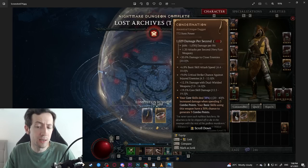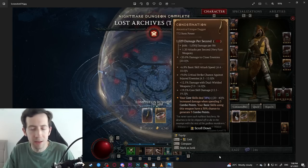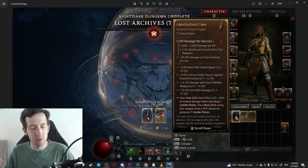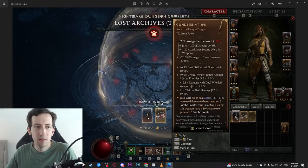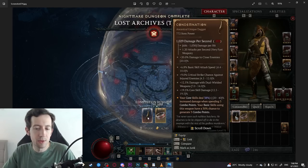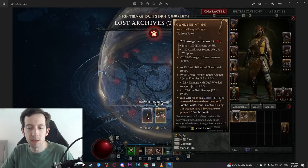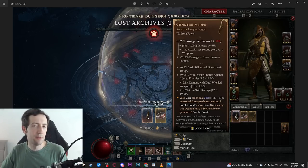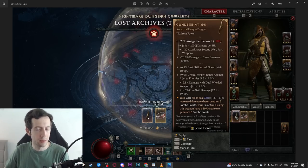I noticed that completing a nightmare dungeon seems to relatively often reward you with uniques. After finishing a nightmare dungeon you get two items, a bunch of XP and gold, and you can rank up your glyph. A few times this happened and I got a unique from the completion bonus, so this might be a special way to farm uniques in the far late game.